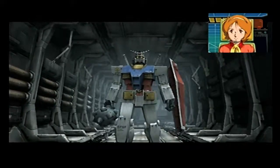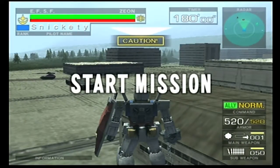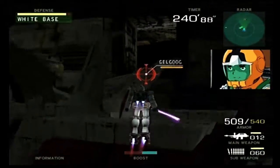This game has you on the front lines of the One Year War. Which side you fight for is up to you. It was originally released in the arcades, but this console release, labelled Deluxe, includes a hefty campaign mode with most of the memorable missions from the anime: Odessa Day, Jabro, and the final battle at A Baoa Qu.